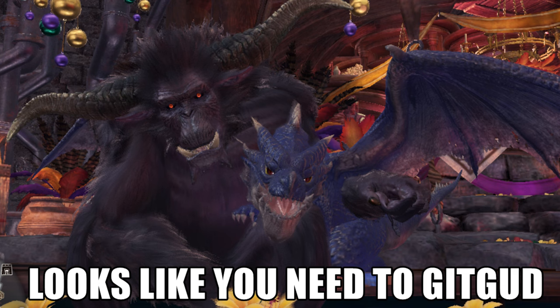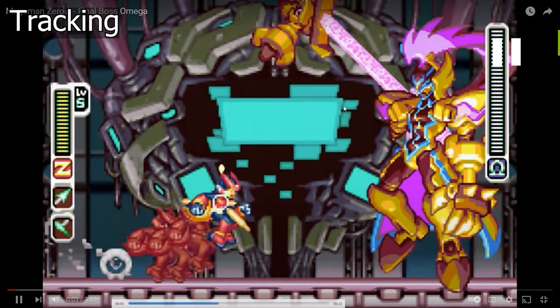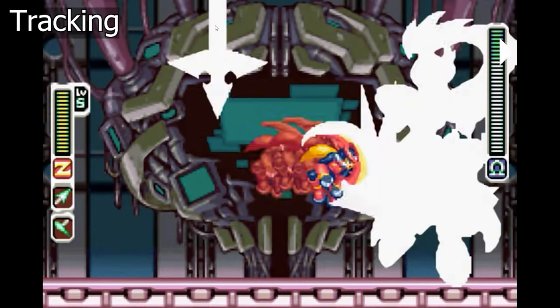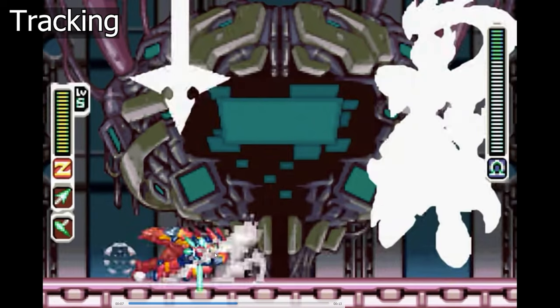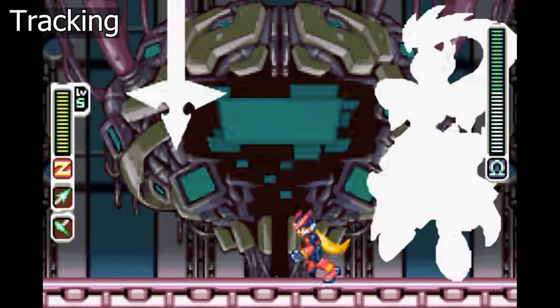Besides dodging attacks with a roll, there's actually a way to deal with monster attacks by repositioning — just by walking preemptively to an ideal spot. This involves monster tracking. Before a monster does an attack, it first tracks the hunter and then does its telegraphed attack movement. To understand this simply, let's look at a fight in Mega Man Zero 3 as an example. There are three things to note during monster tracking: the moment tracking begins, the tracking following the player, and where the attack lands when tracking ends — giving you time to escape and attack.